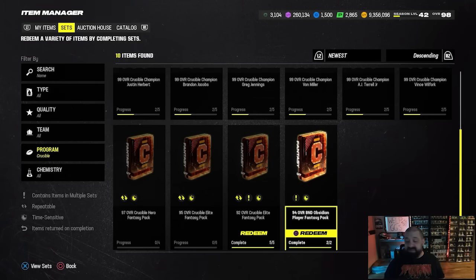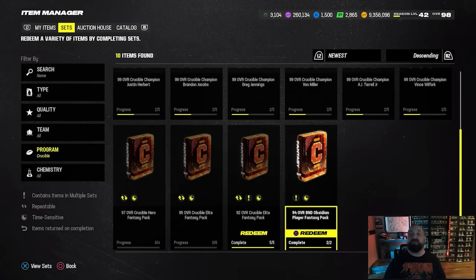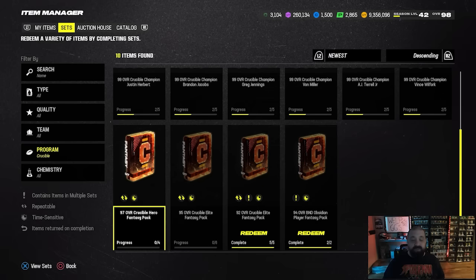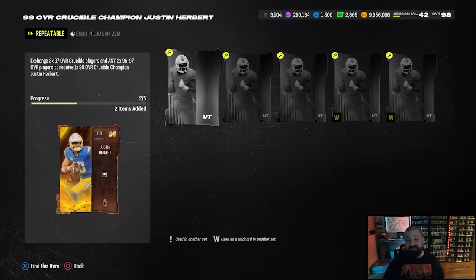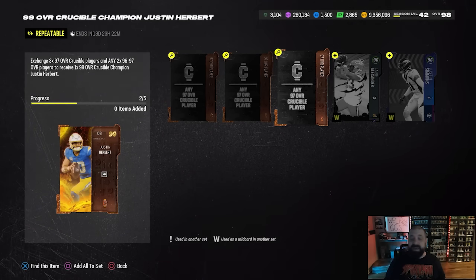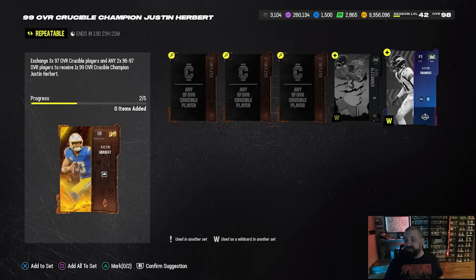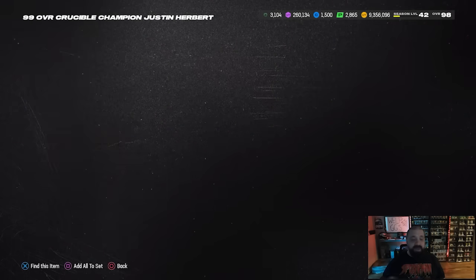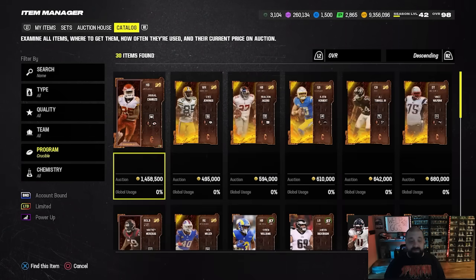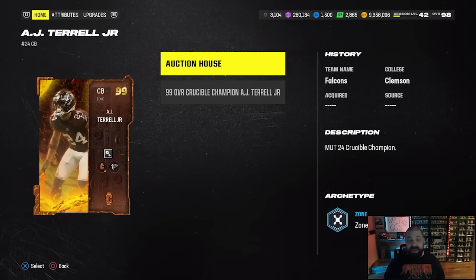In item sets there is a 94 overall Obsidian fantasy pack set — please do not redeem this one, because all five of the players available you can earn for free. It is a shortcut if you don't want to play through solos or grind the field pass, but I don't think any of those cards are worth going above and beyond the free options. There are some lower overall exchange sets, and if you're after any of the champion cards the set requirements are five cards in total: three 97 overall Crucible players, and then any other 96 or 97s — two of those from any other promo. You put all five of those cards into the set and in return you get the player of your choice. We now have six 99 overall champions, plus two more 99 overall LTDs. A very interesting thing — when these cards were first revealed this morning, we basically thought they were only going to get two discounted ability buckets, but they actually get three, and a lot of these cards are really, really good.